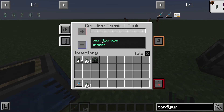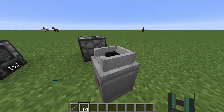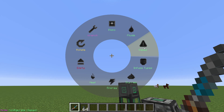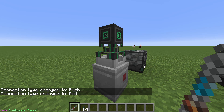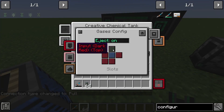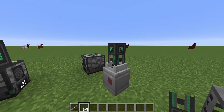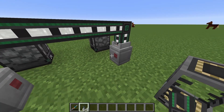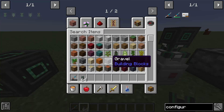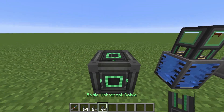Over here I have hydrogen in infinite amounts, and then I have an empty creative chemical tank. If I place the tube on top on both sides, they're both completely clear. So I'm going to go into my configurator, click I, and go to gases. Now I can manipulate these pipes and set it to pull, just like before, and you can see it is trying to pull. These tanks are a little weird because you actually have to go in and tell it to eject the gases out the top — that's the only reason I had to do that, because I put the tube on the top and not the side. But now you can see it's turned white and it begins to fill the tank with hydrogen through the tube. All gases use tubes.